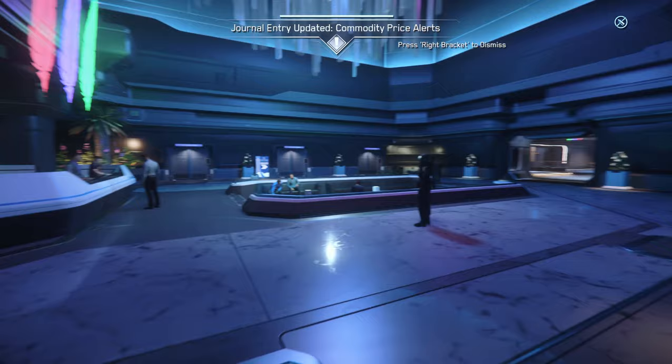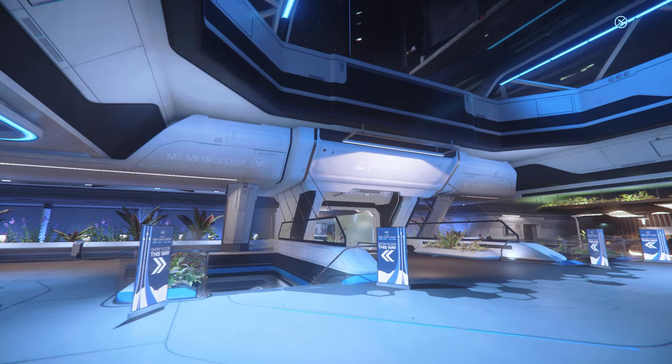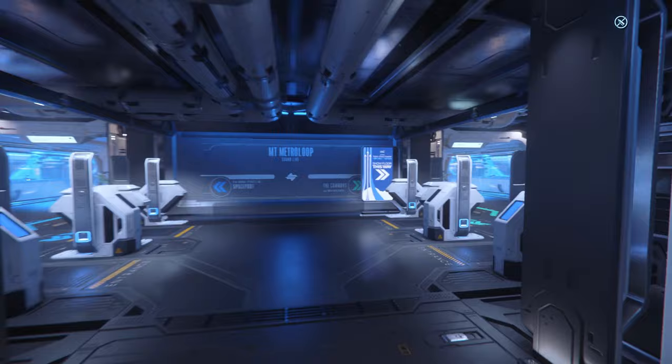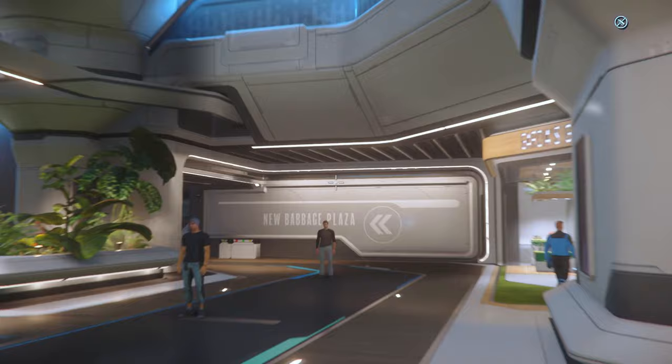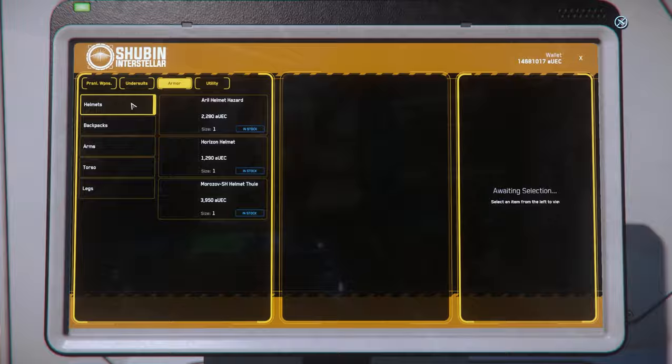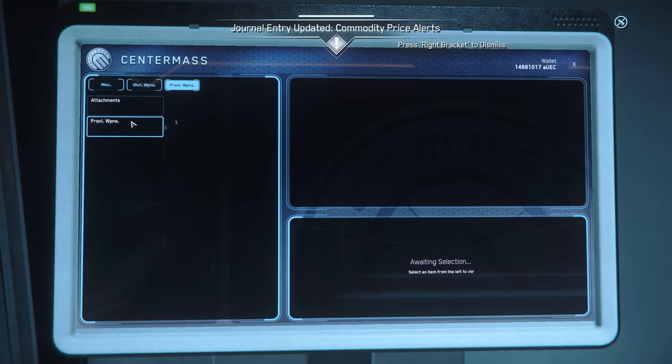With the basics out of the way, let's get ourselves geared up. Head to the lobby of your starting zone via the elevator, head out through the lobby and you'll see two distinct routes — one leads to the metro loop and the other to the hospital. For now, head down to the commons and towards New Babbage plaza. First stop is Shubin Interstellar for all your armor needs — an under suit and helmet at minimum is key so you can go anywhere that might have a lack of oxygen. Then head across to Center Mass and grab a weapon of your choice as well as any attachments. Do keep an eye on your cash.